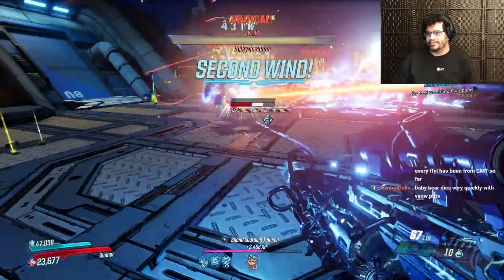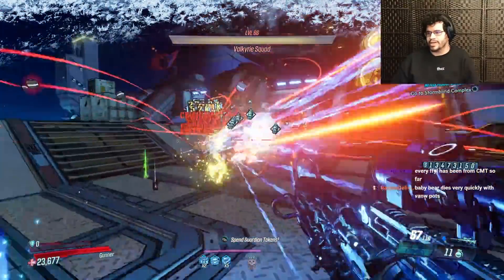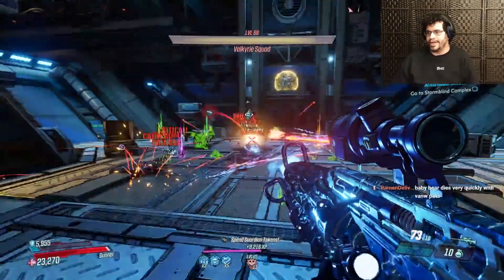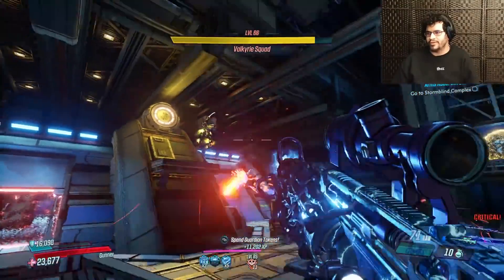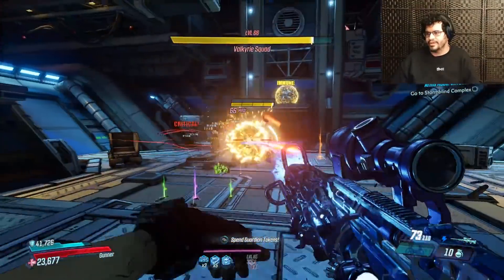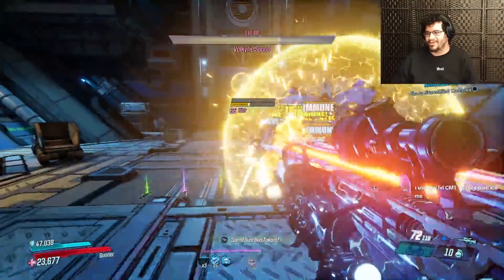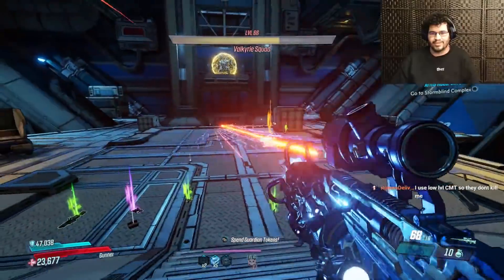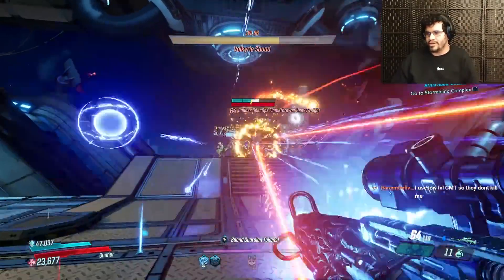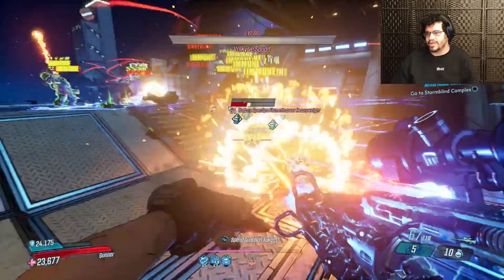Thank God for Too Angry to Die. I feel like Flare with so much method of destruction would be really fun to play with — I actually want to play a Moe's Flare build at some point, because getting ridiculous Mayhem-scaled damage has got to be really cool. Baby Bear dies really quickly with Vanquisher Pods, but I think that's the point so we can trigger Big Surplus, and then we just spawn Baby Bear every chance we get.